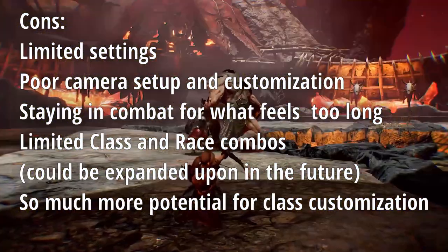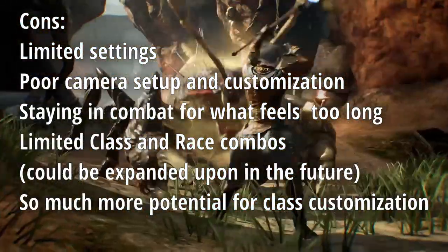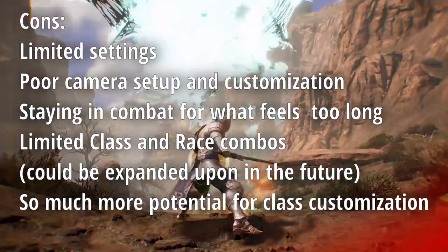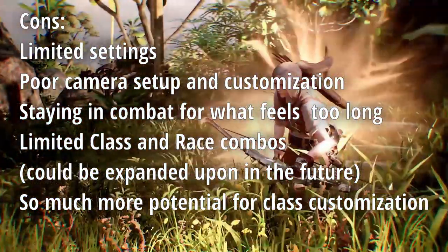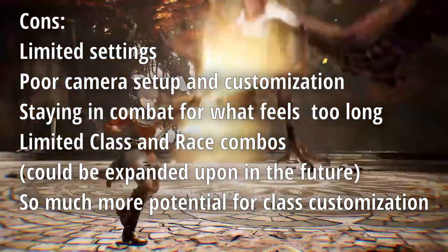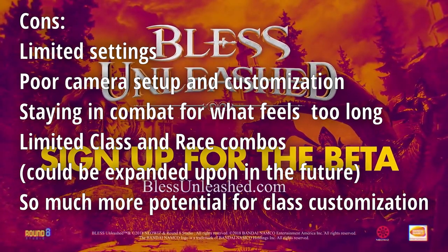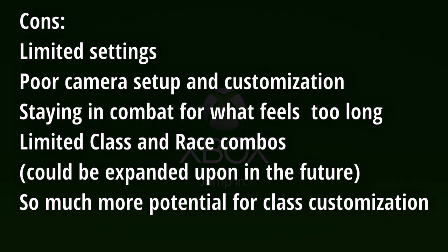With the Berserker and the Crusader, you have a bit more of a behind-the-character feel, slightly off-centered, giving you more of the visuals of the environment and allowing you to see the world. I really wish the Berserker and Crusader camera setup was the default for the other ranged classes, because the current setup is just strange and very jarring. Staying in combat for what feels like too long is another issue — even after killing enemies, I've been stuck in combat for what feels like a minute or two, which could be bugs in certain situations.